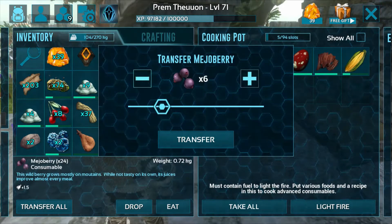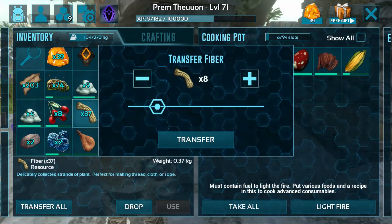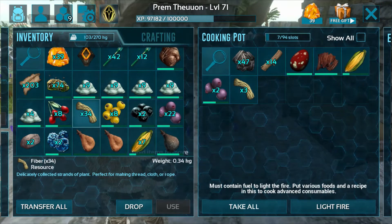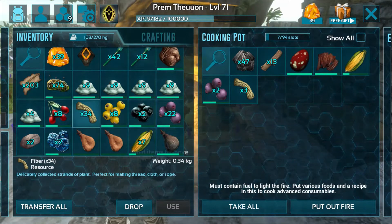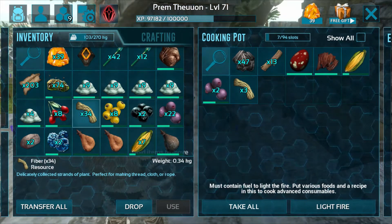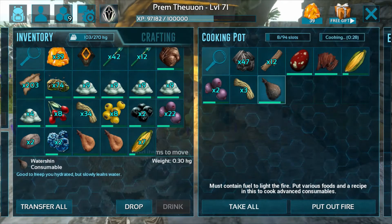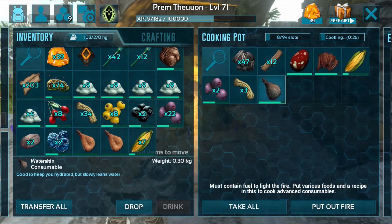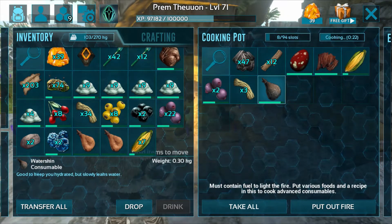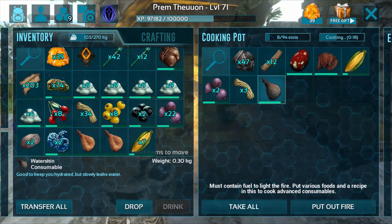To summarize the ingredients: you will need long grass, two major berries, three fiber, one water, and one Rex egg. And one primate as well. You will need to add water — this one is cooked with water.